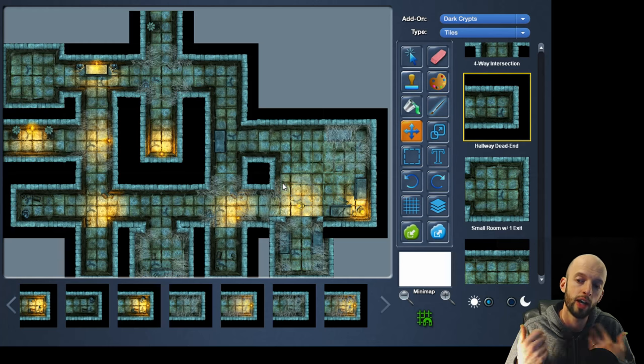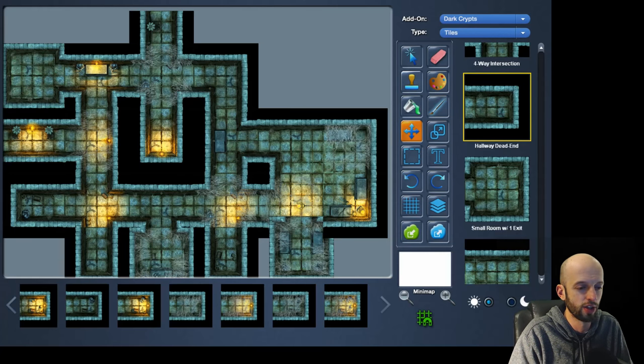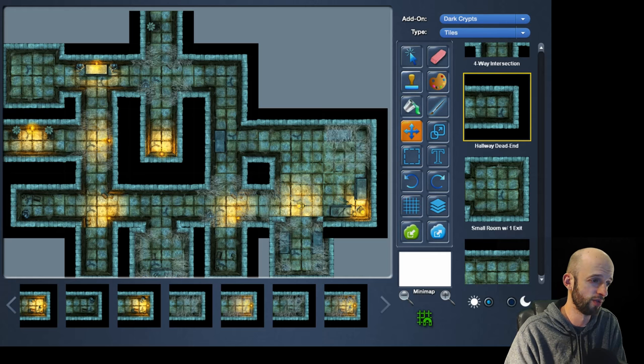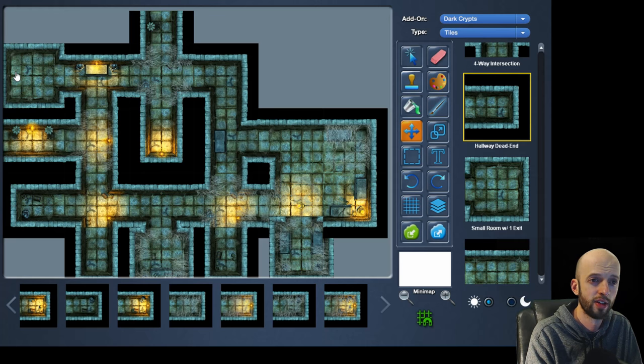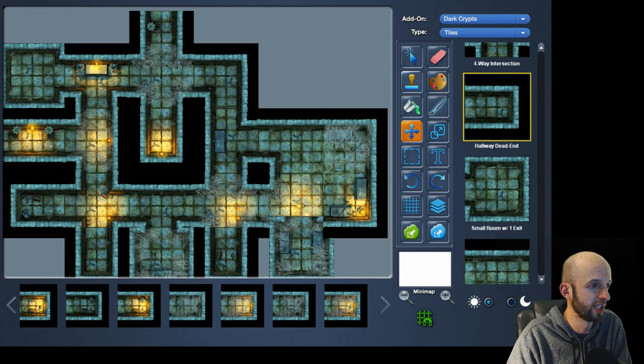You can go to their Kickstarter for all the details on what the full product will have. They have add-ons you can purchase: bandit camp, desert roads and ruins, winter forest, tropical island, desert maps, sewer maps, druid's trees, canyon, and modular inn map tile set — all around six to ten dollars each. Someone mentioned they have sci-fi sets too. There'll be lots of ways to customize and they've got some really gorgeous pictures of other options on the page.